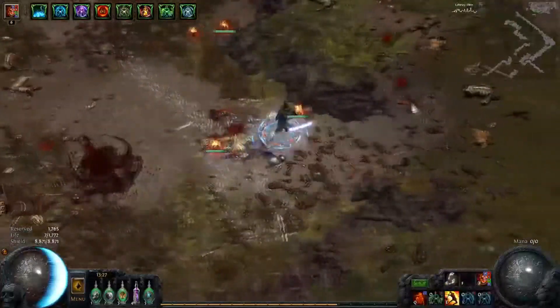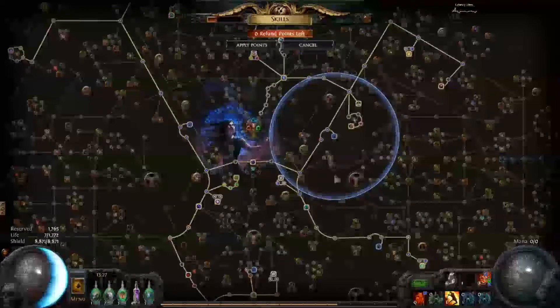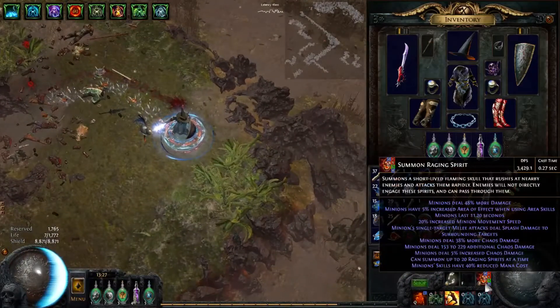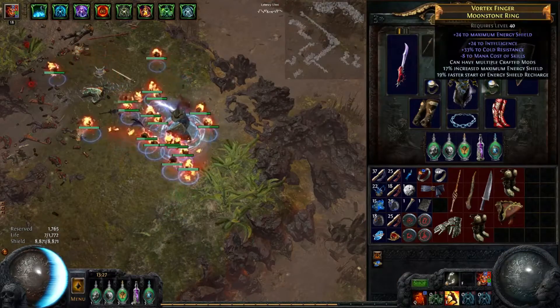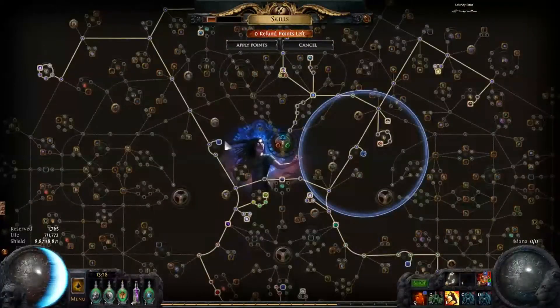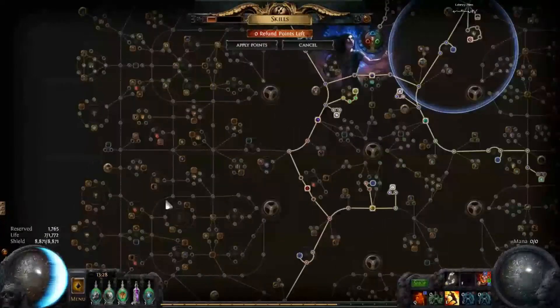So this build is just taking advantage, as much as possible, of Commander of Darkness — trying to get as many auras going. Could be possible to add a few more. I respec'd out of this and picked up Conqueror's Efficiency just recently. As you can see at the moment, I'm casting SRS for free completely. I get that through having two Elrion rings that I crafted, and just a decent amount of reduced mana cost of skills on jewels. You can get away with less than this, and there are also these nodes here you can pick up before you get any good jewels.